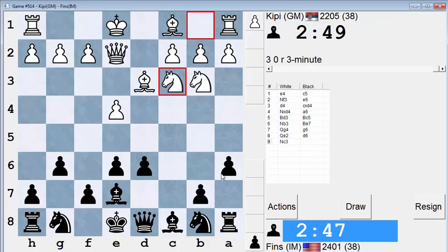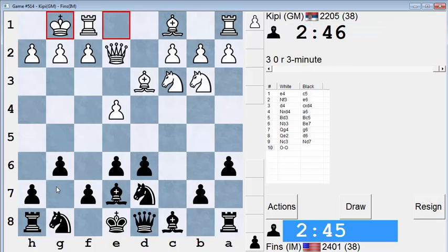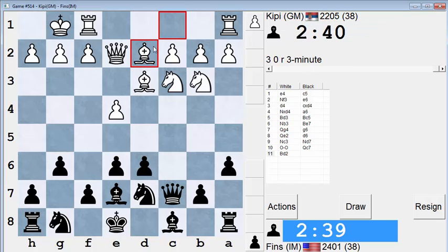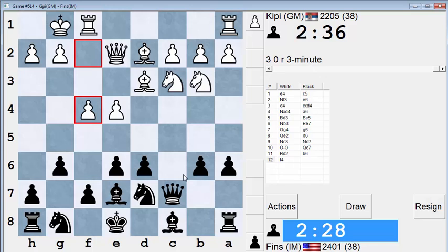I play the Kan Sicilian with e6 and a6. This little queen shimmy he did with Qg4, g6, and then queen back to e2 is designed to force me to weaken my position by getting me to play g6. I don't want to develop this knight too fast because he can play bishop h6 and stop me from castling. When he plays that move I think it's okay to develop my knight — I might wait one move though. Let's fianchetto this bishop.